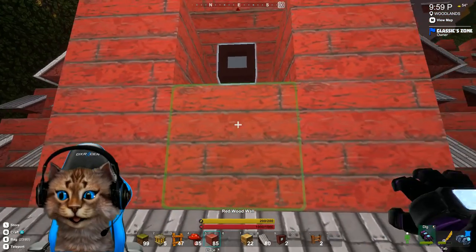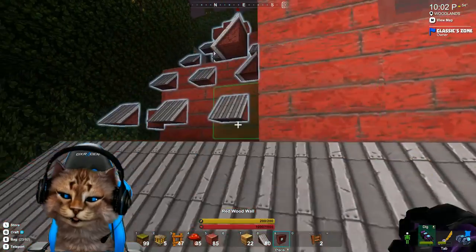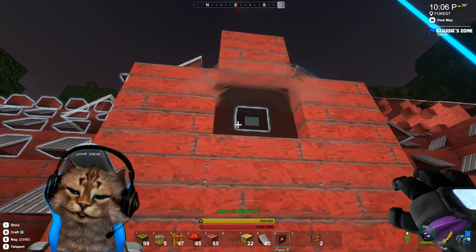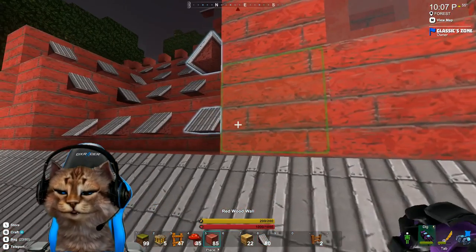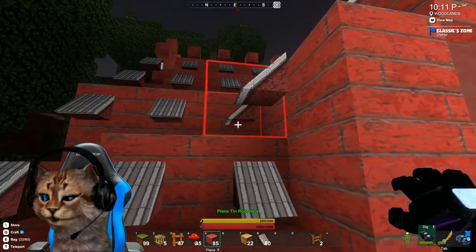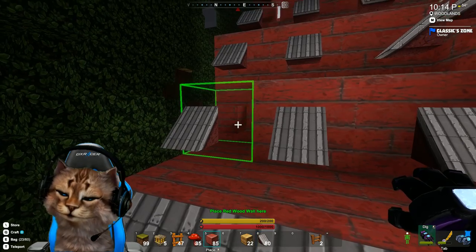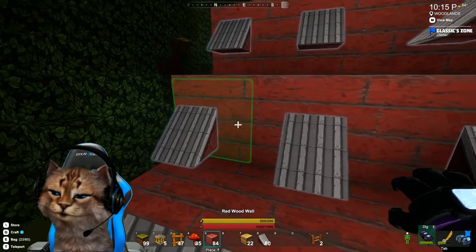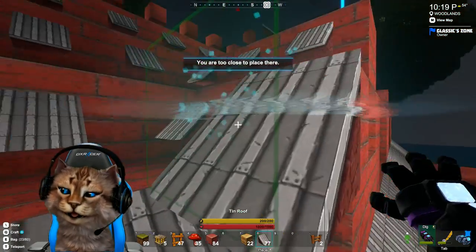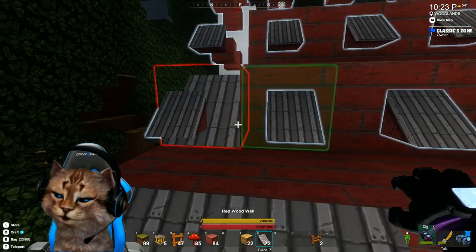There we go, there we go. And we'll do the same over here — drop that last window in. One more block, we don't have to worry about that. All right, so I think we're just down to roofing tiles here. Oh, we got one over here — barn board, almost forgot. There we go. Gonna put these happy little roofing tiles in.